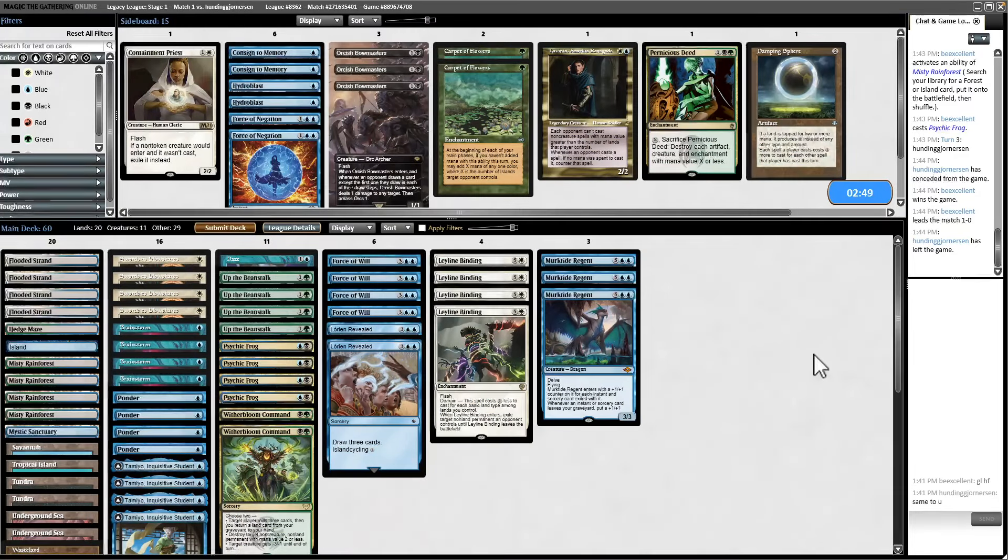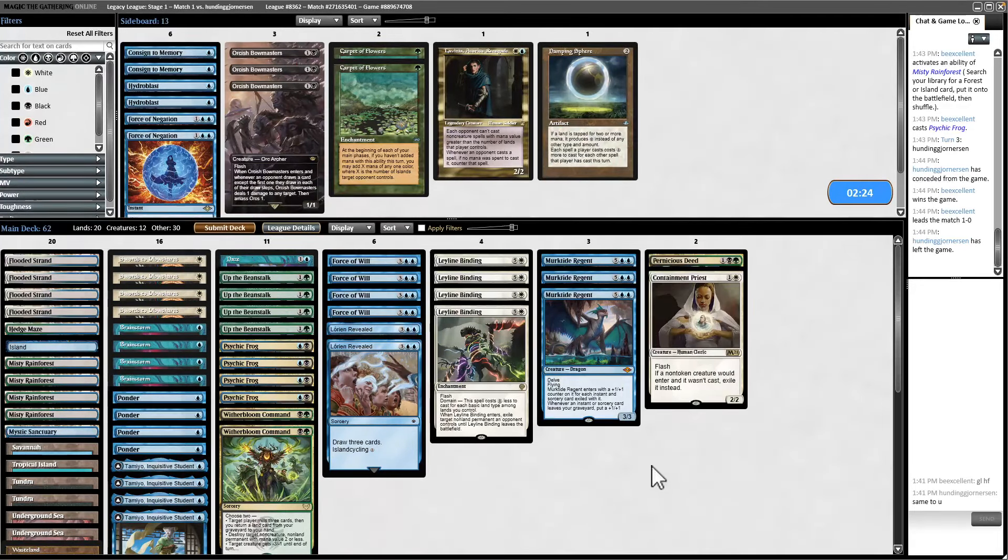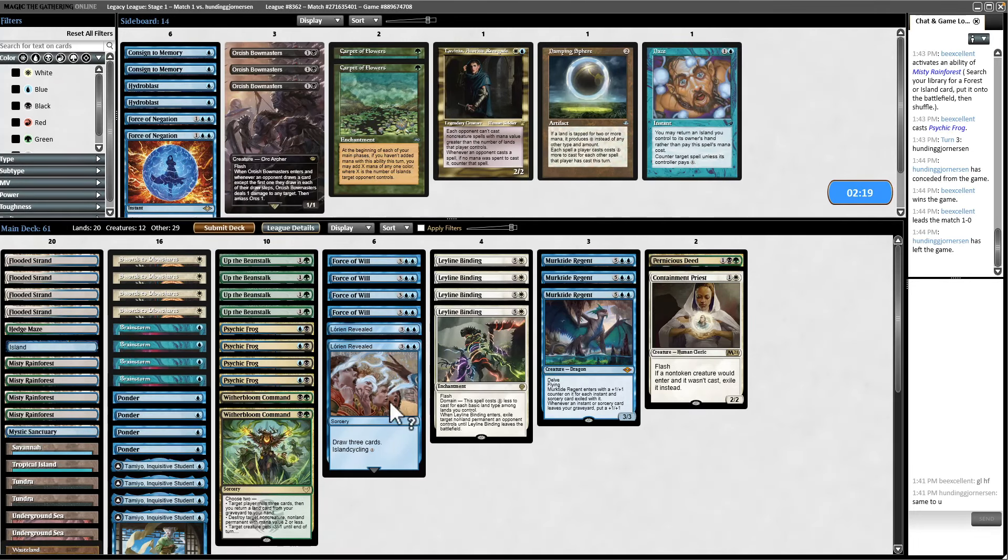Against Bant Nadu, we do want to bring in Pernicious Deed for sure. Orcish Bowmasters — it's not great, but it can ping some of their creatures. I'm inclined to not bring it in immediately. I think we take out Daze on the draw and our singleton basic Island. I don't anticipate them, with a three-color deck, going after our lands.